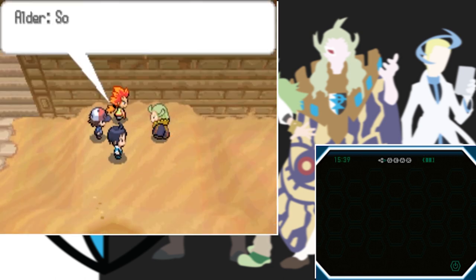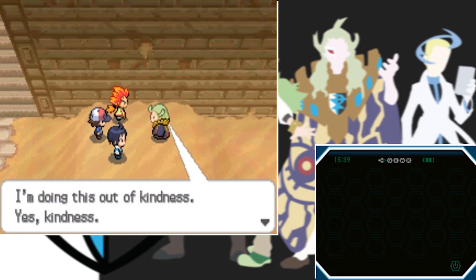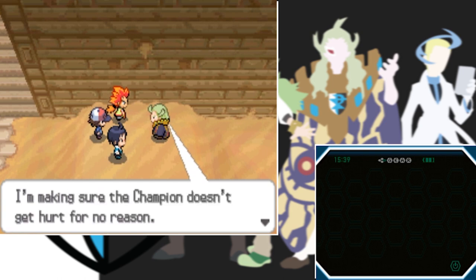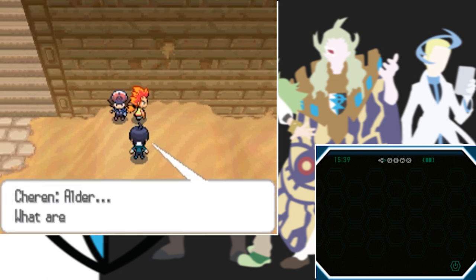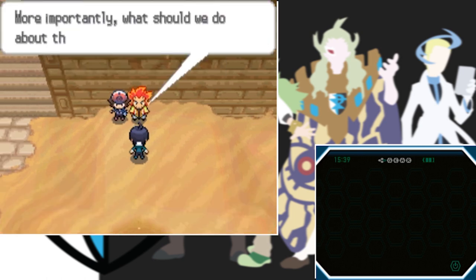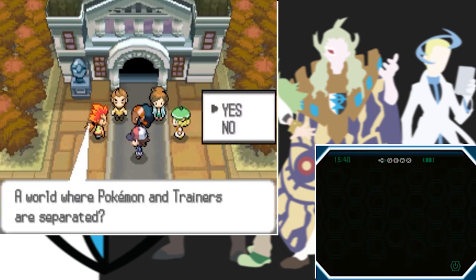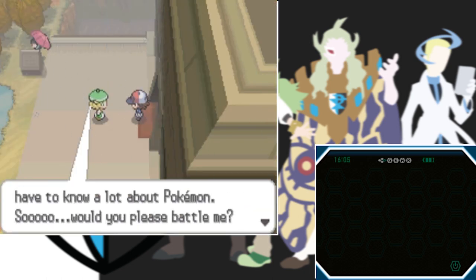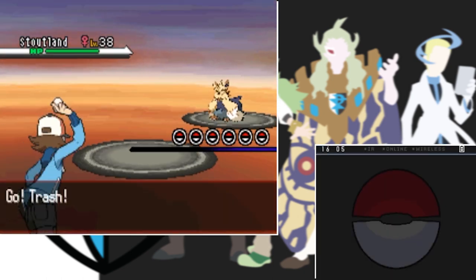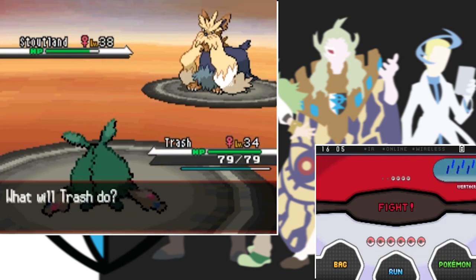After almost breaking my hip in a sand pit we finally get through the desert area. We face Ghetsis there but it's just dialogue - we don't even have to fight anyone. Then we waste more time at the museum, get a white stone, and then it's yet another rival battle.